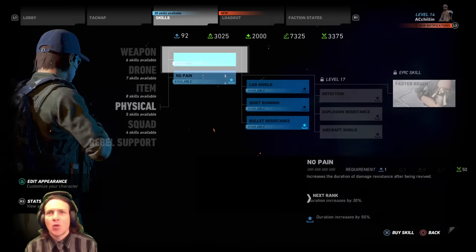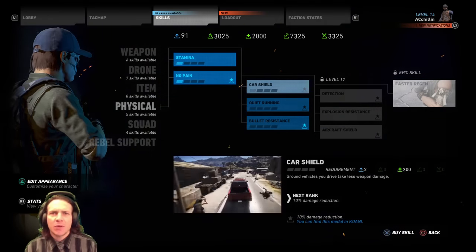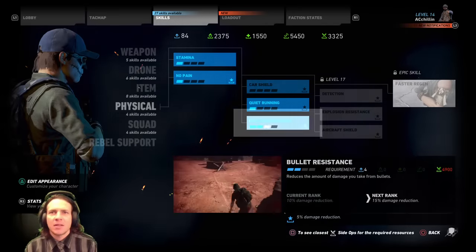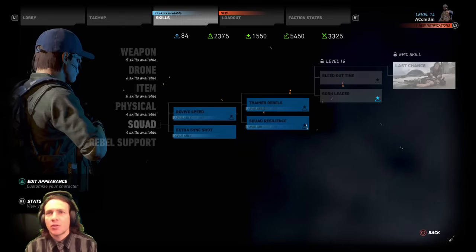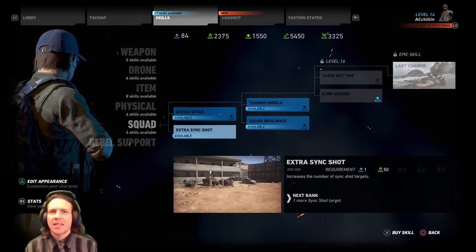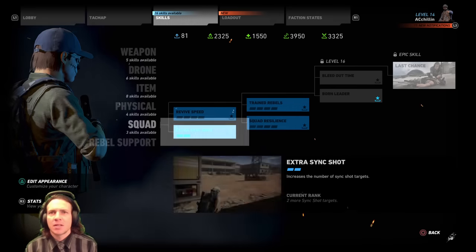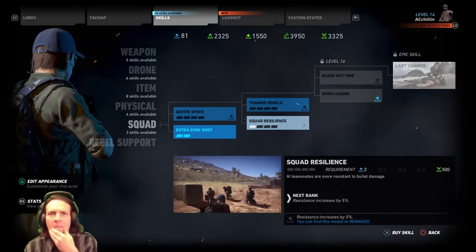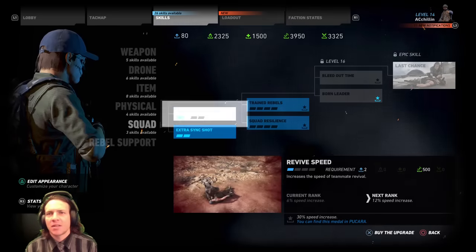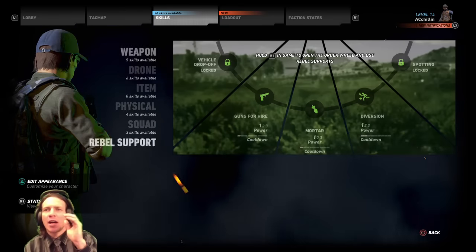Stamina — yes. No pain — yes, and I have a bonus medal with that so duration increases by 50%. Car shield — vehicles take less damage. Quiet running — sounds good. Bullet resistance — two times. Revive speed, because you do get shot up. Again, it depends on how you play. Extra long sync — yes, I want to do all four of those. Squad resilience by 5%. Trained rebels, damage increase, revive speed — make it twice as fast.